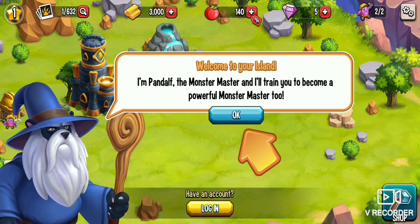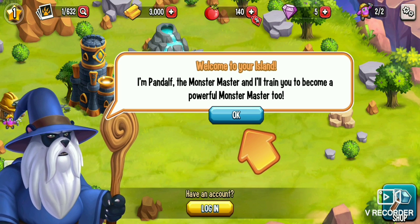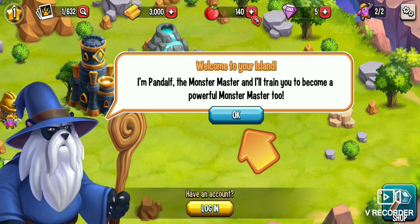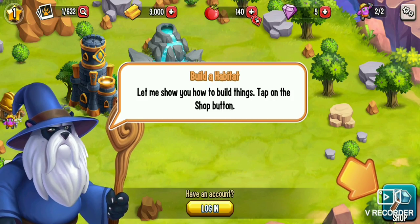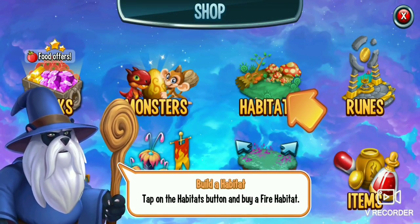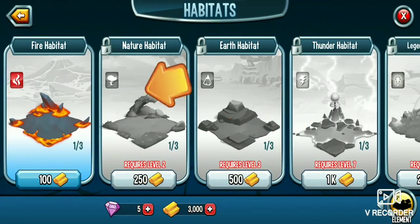Let's give him, like, an old voice. I am Pandolf, the monster. And I train you to become a powerful monster too. Alright, sure. Let me show you how to build things. Tap on the shop button. Tap on the habitat button and buy a fire habitat. Alright, sure.